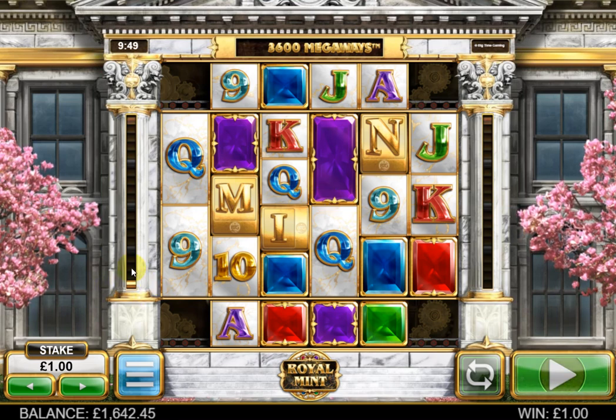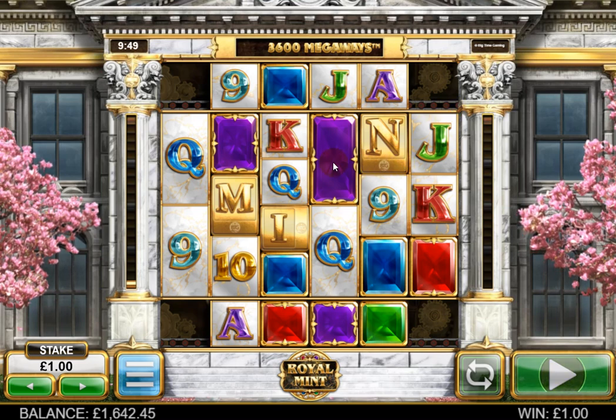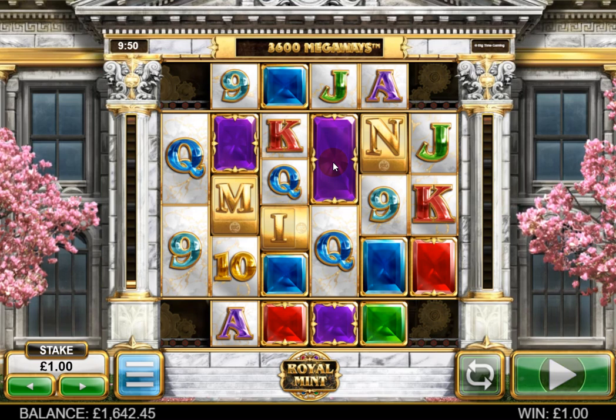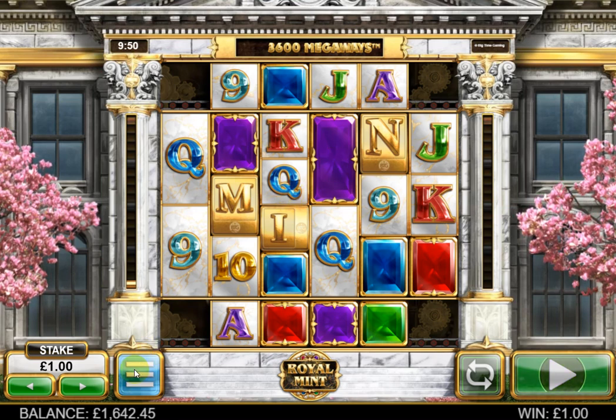There is an accumulator feature like we have on Little Devil. If you look, there's a gold bar on the left which I earned for getting a three-scatter non-trigger, because you need four scatters for the trigger. Every time you get three you get a gold bar, and you need 40 — as with Little Devil — for your enhanced feature. Your RTP is 96.48%.